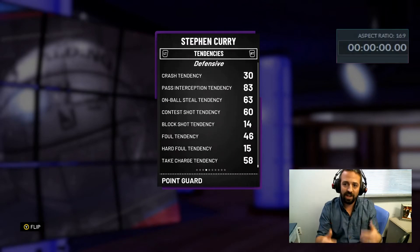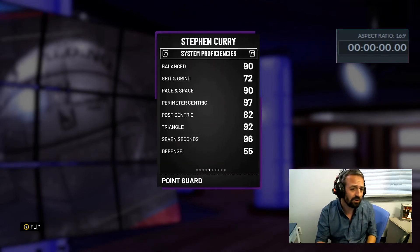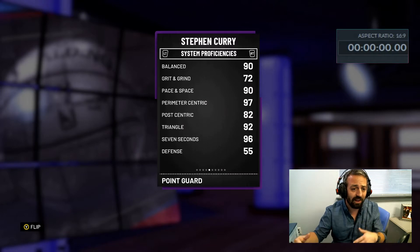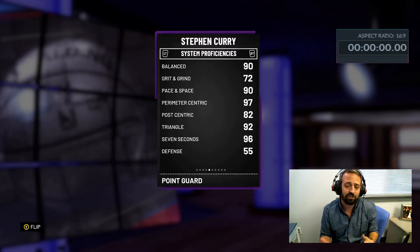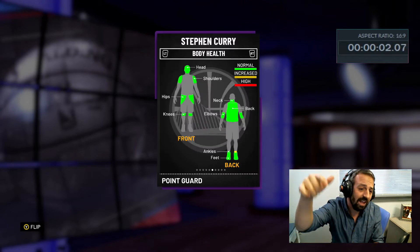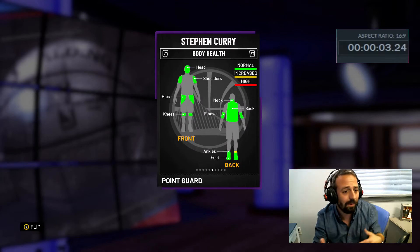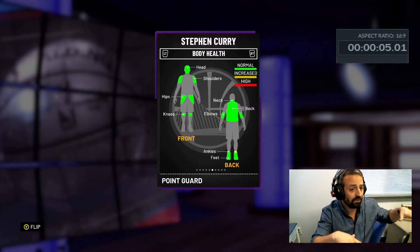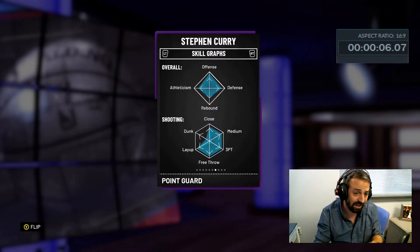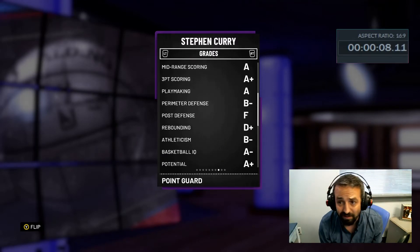First of all, Steph Curry has the coolest animations in the point guard position. He's got great dribble animations. He can drive the lane and has cool layups, shoot teardroppers, all these things. Steph Curry is also a great three-point shooter. He has got to be clutch in this game because 2K wouldn't make a game with this God Squad Warriors team and not make Steph Curry clutch at hitting game winners.